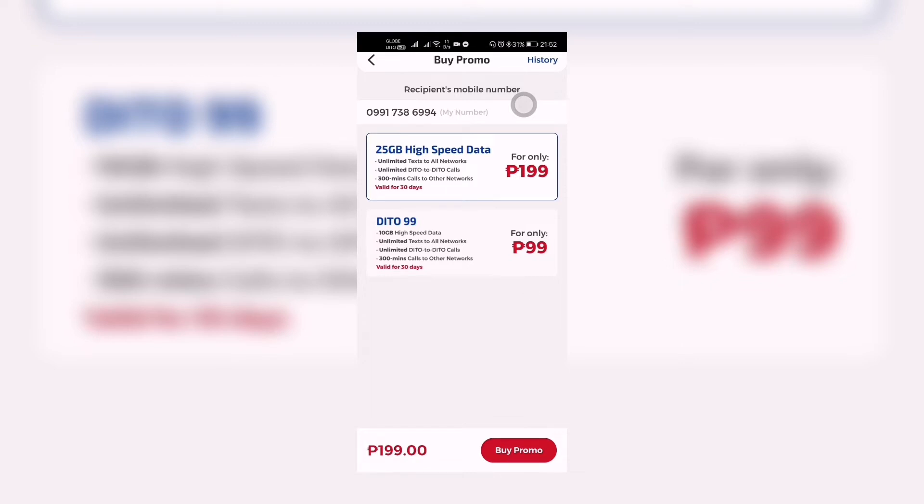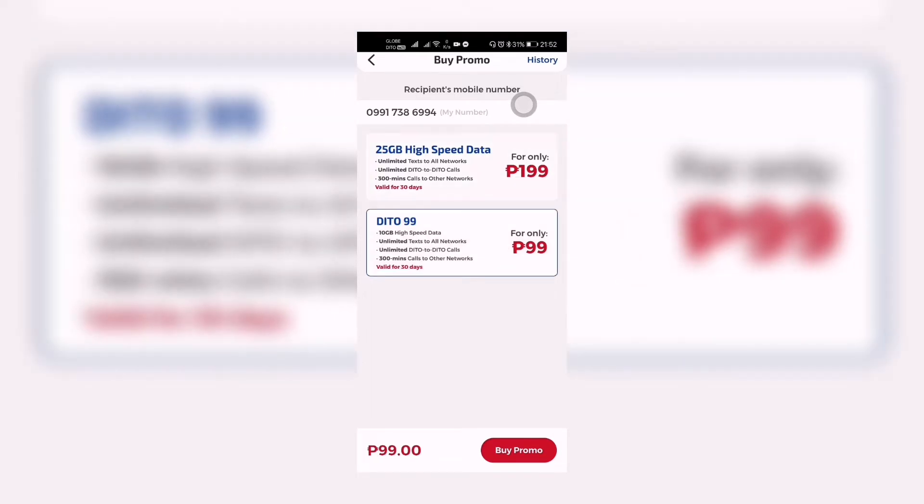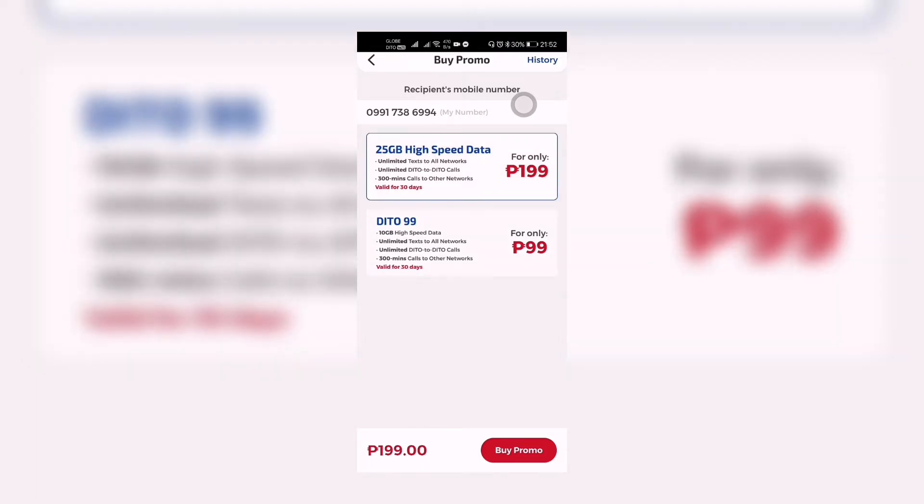The other promo we can load is 10 gigabytes high-speed data, unlimited text to all networks, unlimited D2-to-D2 calls, 300 minutes calls to other networks, for only 99 pesos. This is also valid for 30 days. Now if we have selected our chosen promo — for example, we will choose this 99 promo — we click 'Buy Promo.'